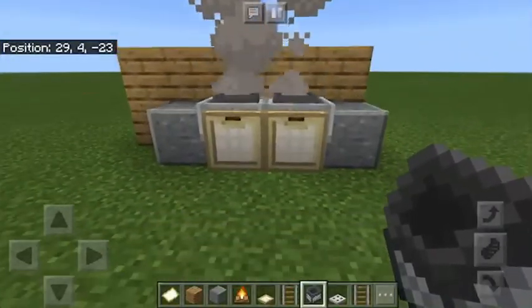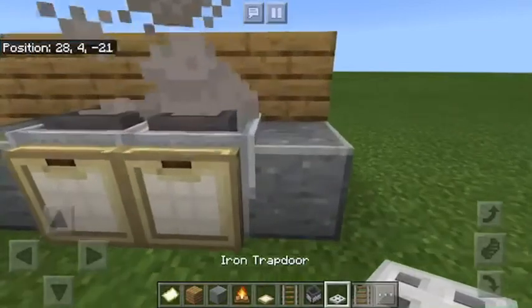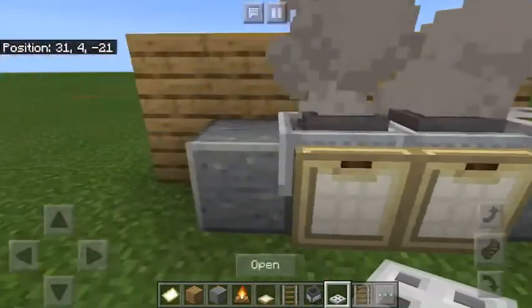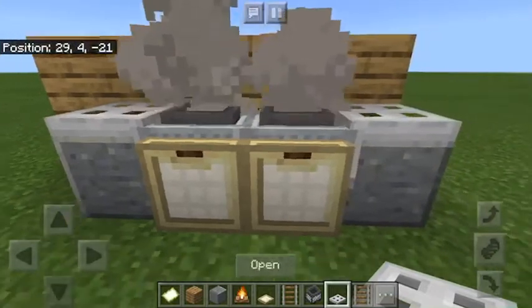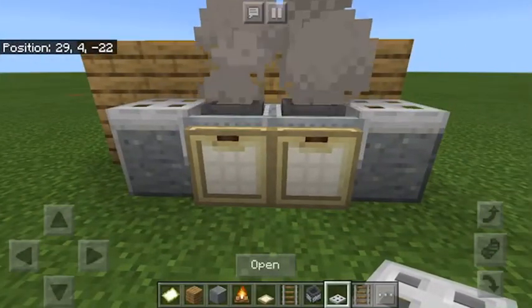Now you have your oven and stove, but you need these pieces of andesite — you can't mine them off. I like to put iron trapdoors on them personally, I just think it looks good. You can do anything you want with them, you just can't mine them off because the hoppers will fall.